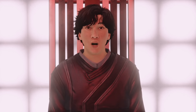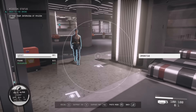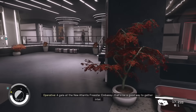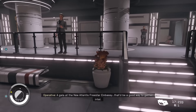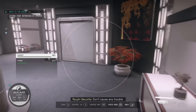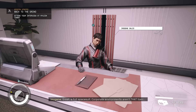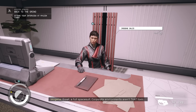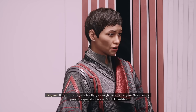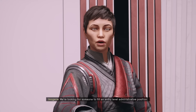Ryujin is one of the best factions in Starfield when it comes to rewards — you'll get tons of credits, weapons, an outfit, a stealth suit, and eventually rank one of Manipulation completely free. You can even redo the Ryujin missions in New Game Plus to unlock further ranks of Manipulation. Trust me, it is well worth the time to complete these missions given the high level of this skill.